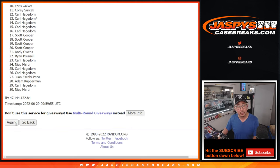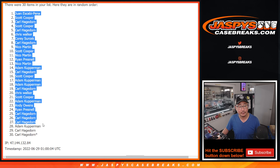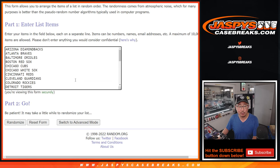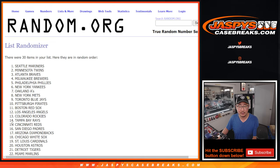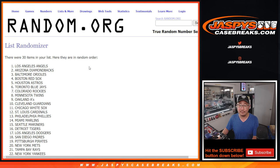Randomizing 1 through 8 times for the names, then 8 times for the teams as well.